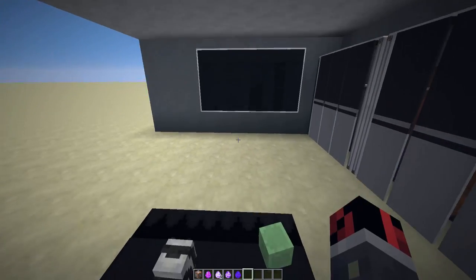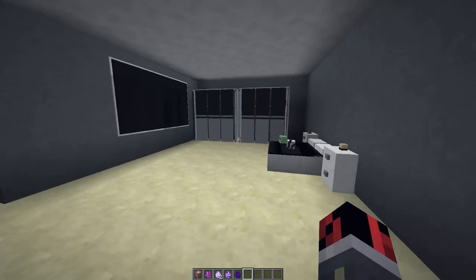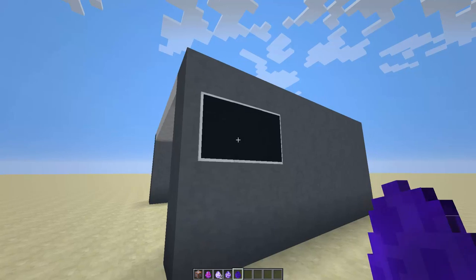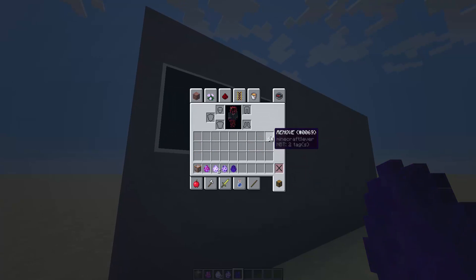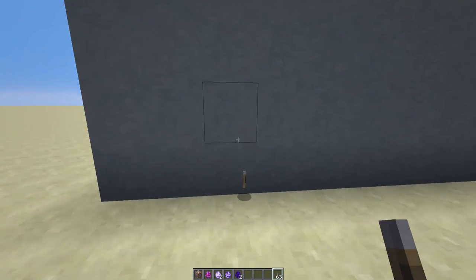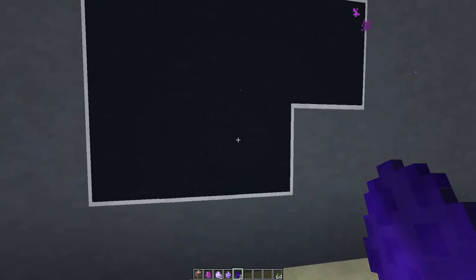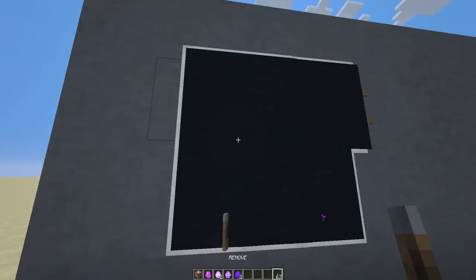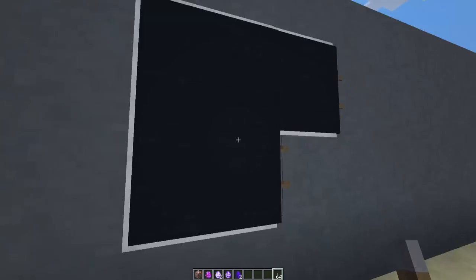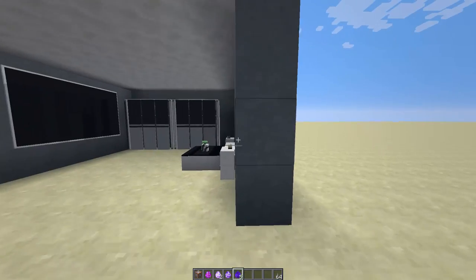As you can see, you can create a really huge TV screen - it looks like a cinema. To remove the TV, take a lever and drop it near the TV. If you placed multiple TVs on the same wall and some pieces don't disappear, just drop the lever again near them and you'll be able to remove all parts.